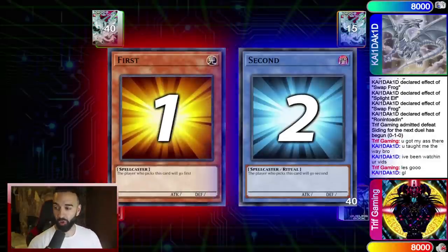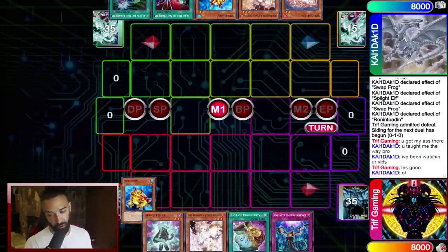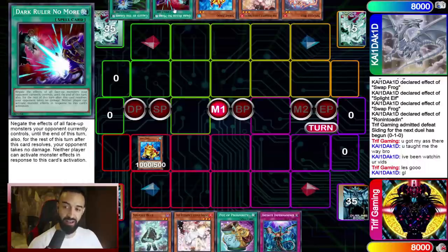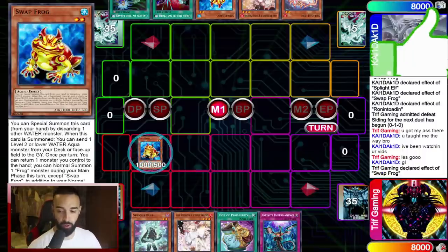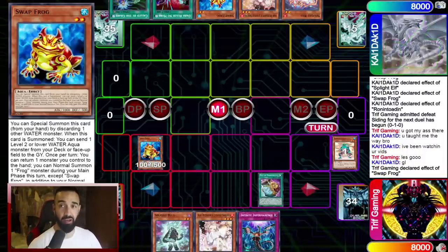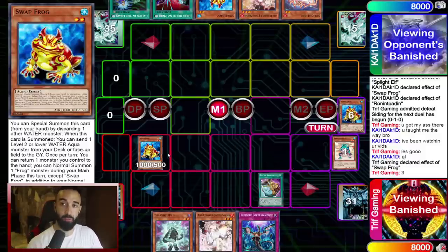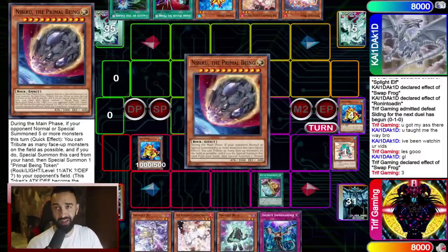On to game two. Looking at his hand: Dark Ruler, Ash, Called by, with full combo — I'm going to get cooked. We go Swap Frog, which is probably the best normal summon in the deck. Deep Sea Diva eventually brings Swap via Ronin, but starting with Swap Frog means if Gigantic Splight gets negated it doesn't matter because you already have Swap Frog for your Splight Elf. Summoning Swap Frog is the best normal summon in this deck — play three.